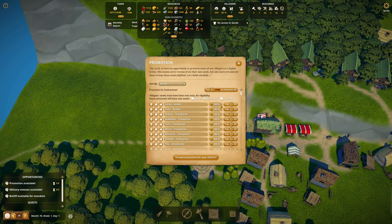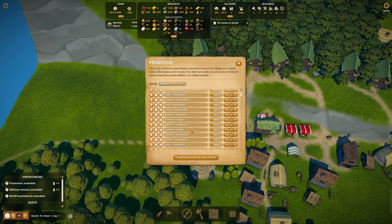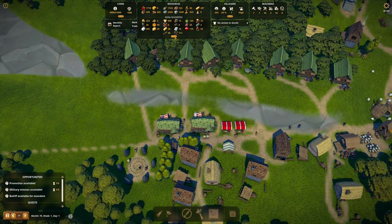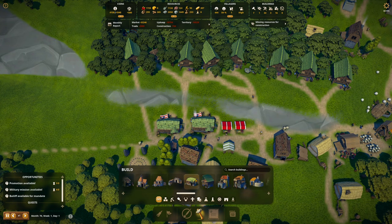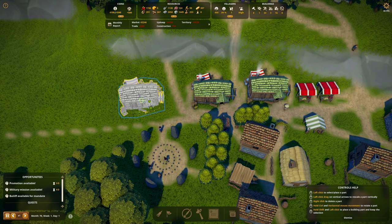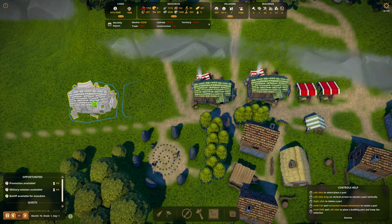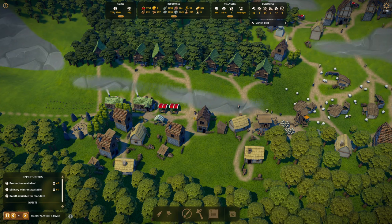I'm going to promote just a few to commoners — maybe just the builders and weavers. One, two, three, four. A minor promotion. And let's make some more weavers. Look for the green. Probably need to make some more tailors as well. Let's expand Weaver Row — one outside territory, just barely inside the territory because I can't buy that one. Two more weavers. We'll see if the clothing goes up — if not, we'll have to make some more tailors.